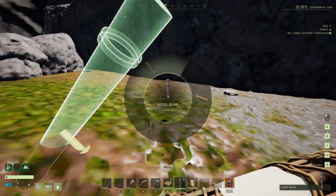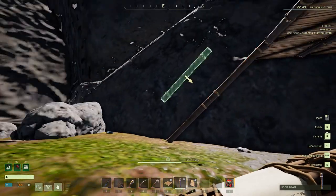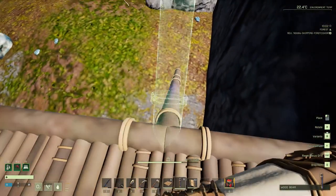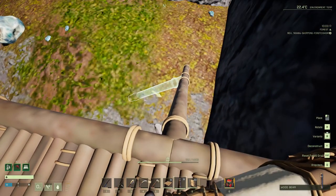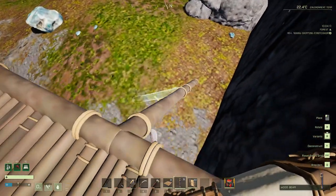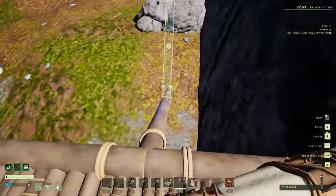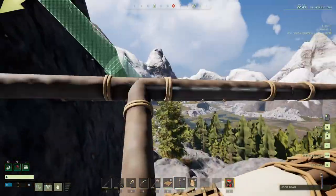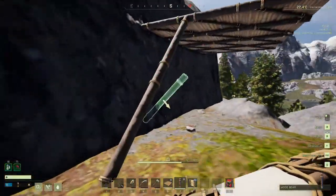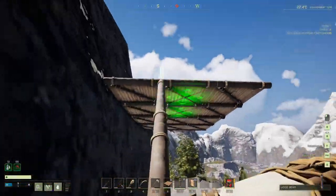I know a lot of people hate ladders, and I don't like them either — they need to work on those. But look at this — I've got a perfect walkway up. I can walk right up and I've never seen any wolves or bears do it. If they start to, you can just blow the ladder by pressing Y. Now you're completely isolated up here, too far up for anything to hit you.